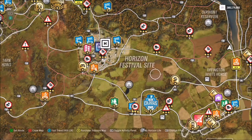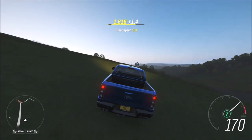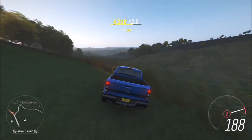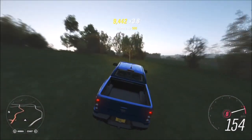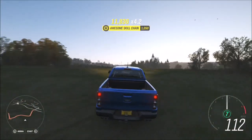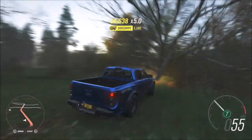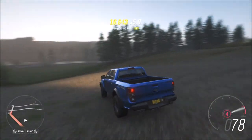The area I used was just off the horizon festival site, but really you can get this anywhere because there are so many bumpy hills around the horizon map. You can get your crash skills by hitting some landscaping like trees, bushes, or fences — as long as you hit the jump first and then land into or hit something mid-air, that's how you'll get the crash landing skill.